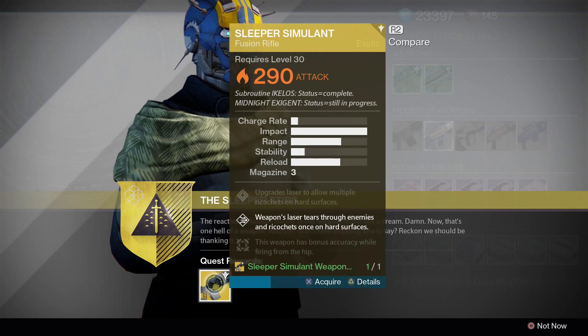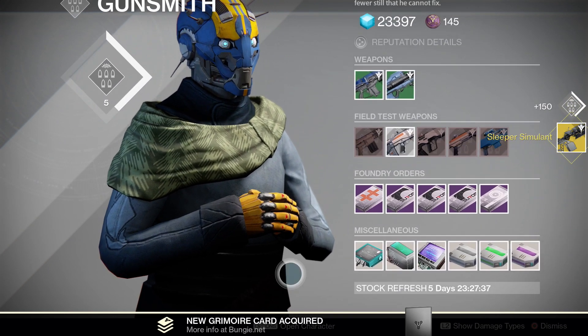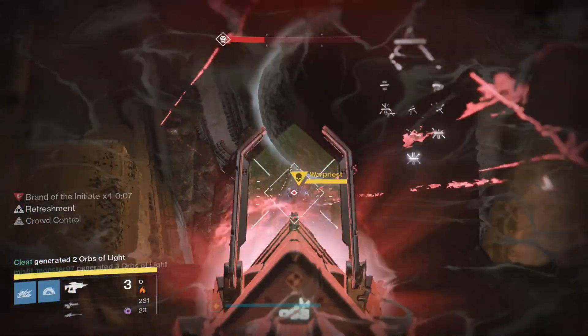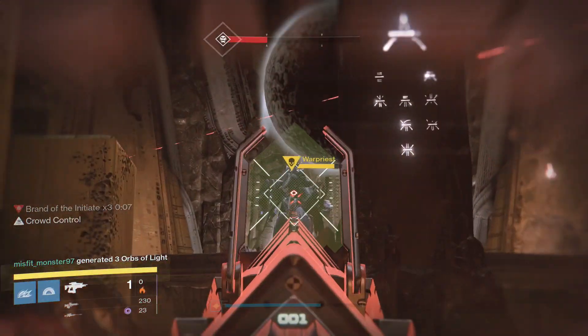I went ahead and fully leveled mine with motes and infused it up to 295. I messed around with it in the Cosmodrome — it just feels fun. After killing some easy targets, me and four other clan mates went into the raid and tried doing the War Priest. Even though we only had five people, we were able to get the War Priest down to below half health using only the Sleeper Simulant and sniper rifles.